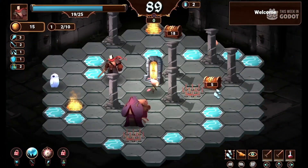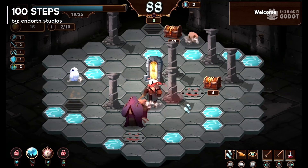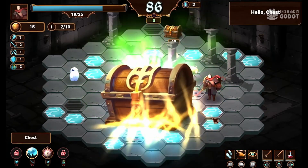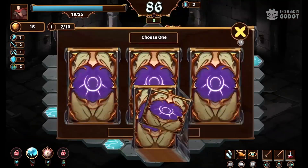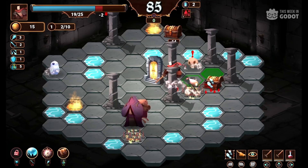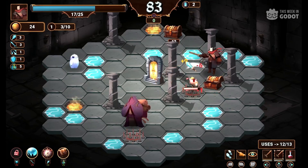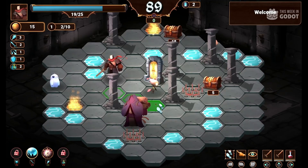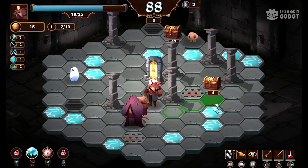Number 7: 100 Steps is a roguelike tower crawler in a fantasy board game setting. In search of glory, you have accepted the god's devious challenge of climbing the tower. Gear up and enter the tower with only 100 steps to make it to the top. Gain permanent upgrades each run and try again to reach new heights and earn more upgrades. You can wishlist it right now on Steam.